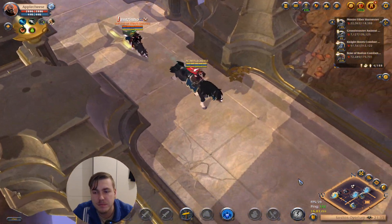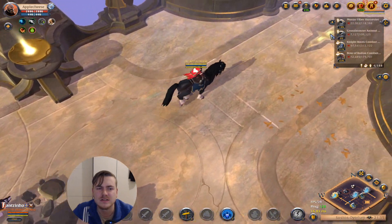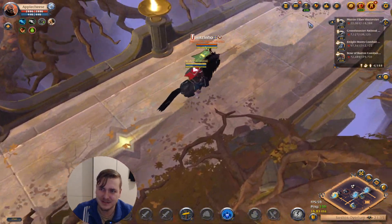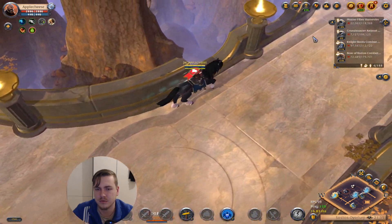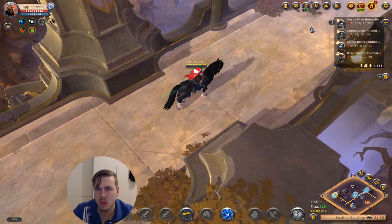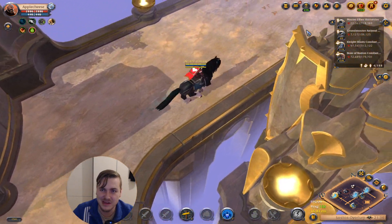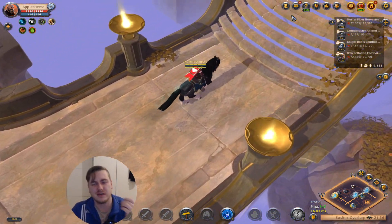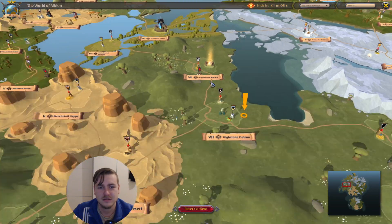I definitely need to go to Highstone Plateau — the hideout map could be a problem. It's very interesting that they had one person in the roads before me. Am I faster than the guy in front of me? That would be very weird. Do they have more people? I was a bit surprised because one of these people came out of the tier 8 desert. I don't think I should come back there, sadly. Where am I now? I am in Martlock.